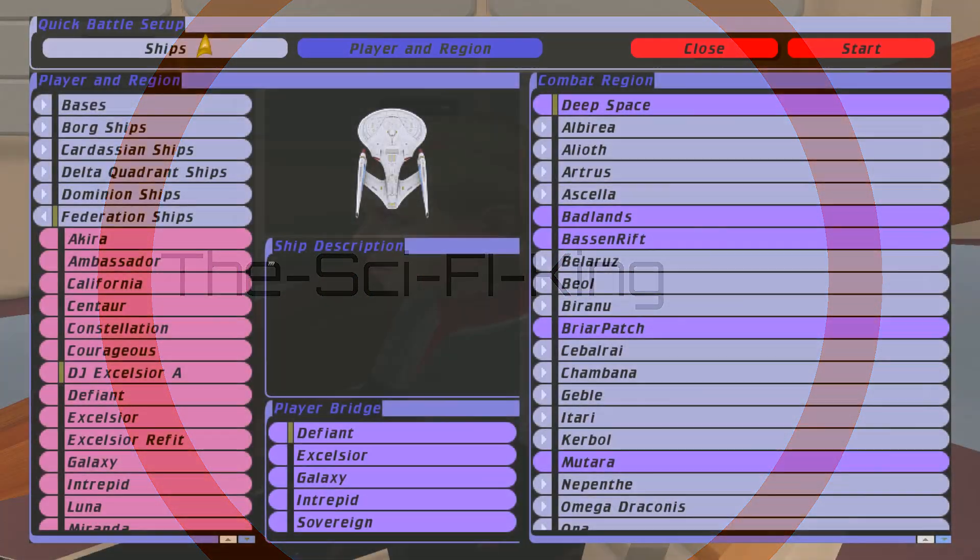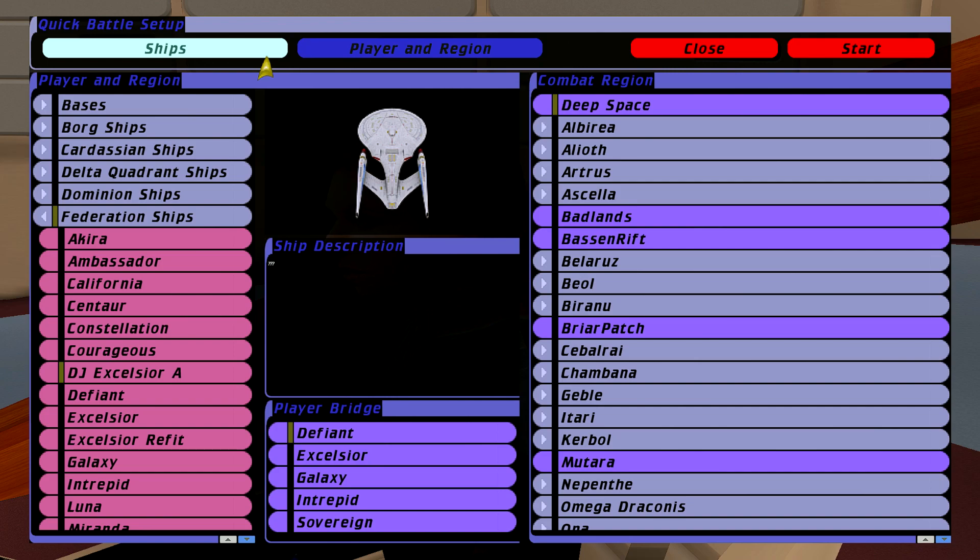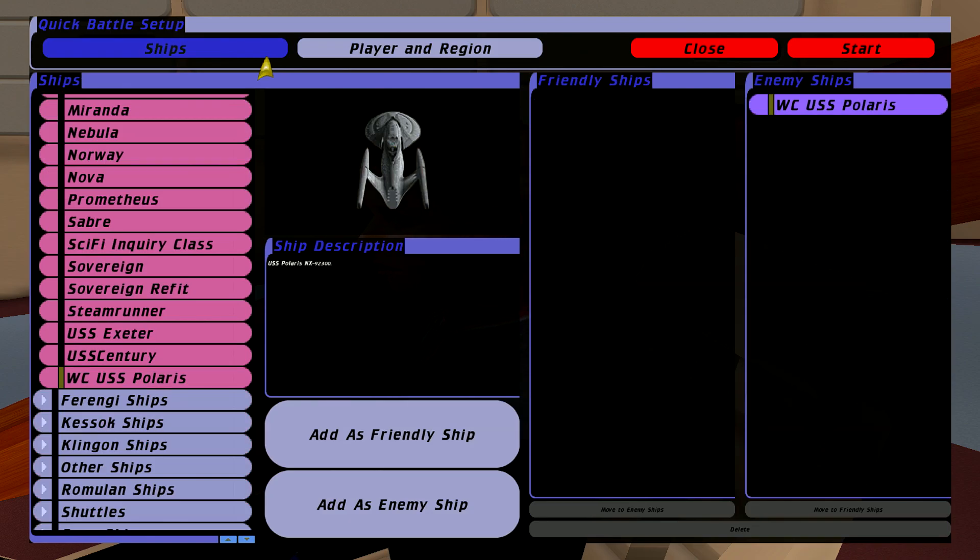Hey guys, Syfy here. We got a new ship — the USS Celsius A, also known as the Velox Class. We're going against another ship that we earlier showed off, the USS Polaris, or Polaris Class.